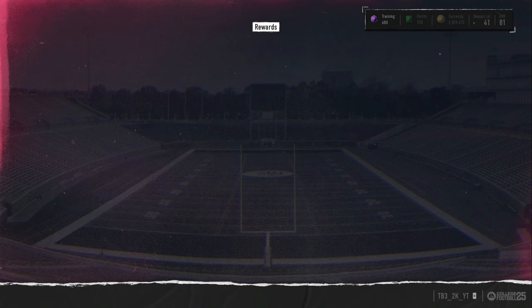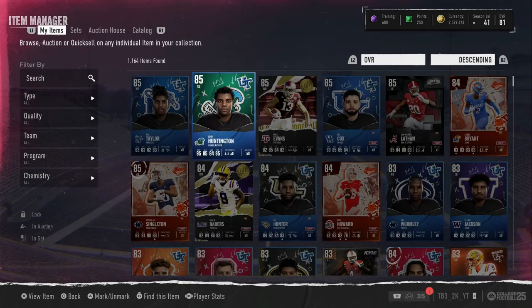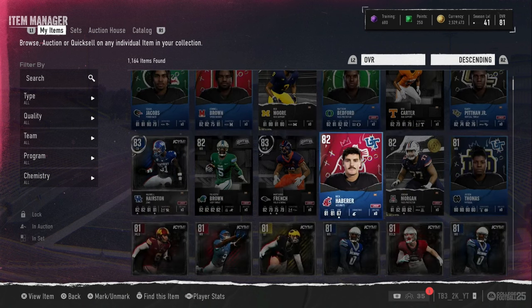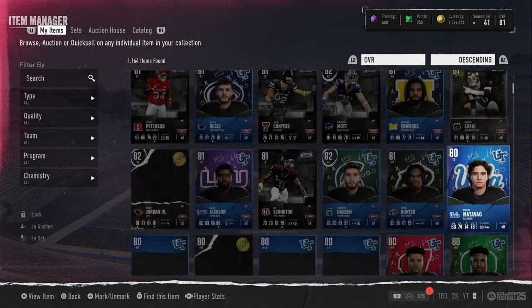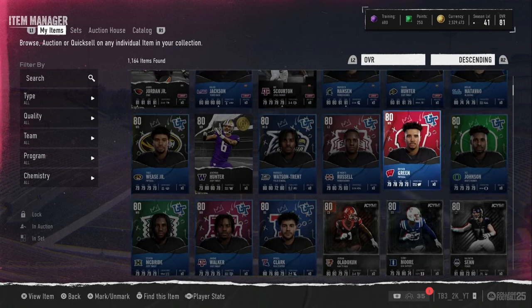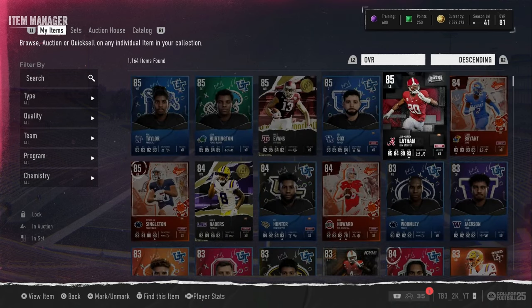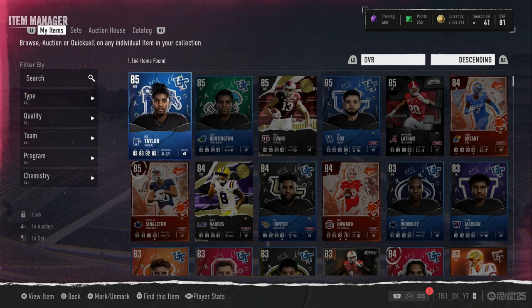Let's go through everything we got real quick. I sold something already. We got 285, 483, 282 — looks like 81-wise we have one 81 overall I think. 80-wise we got six — we have ten 80 overalls. Not bad. I'm pretty sure we need to make back about 750k coins. Make sure you guys like and subscribe — I'll see you guys next time. Peace.